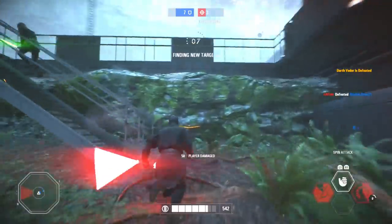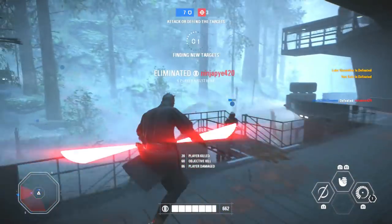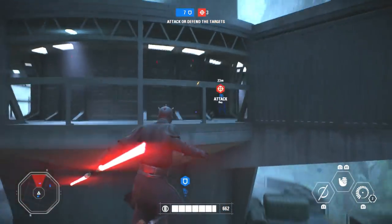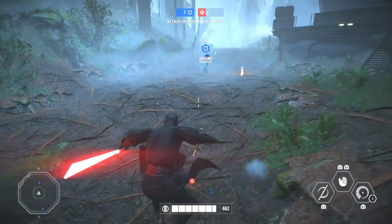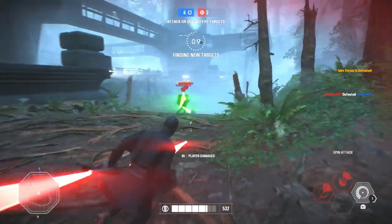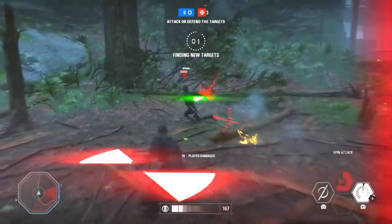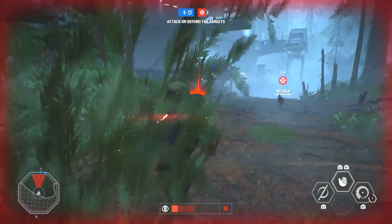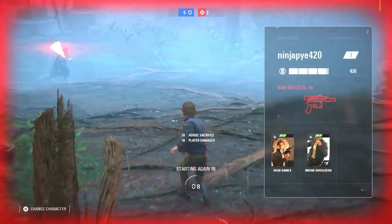Now for weapons: the CR2 has a lowered start damage from 17 to 16, a lower end damage from 9 to 8, and they reduced the damage falloff distance from 40 to 30 meters — so they made it a little bit worse at distance without changing fire rate much. The Blurg 1120 also got nerfed: reduced falloff start distance from 20 to 15 meters, reduced start damage of explosive shot from 29 to 26, and reduced all blast radiuses. If you relied on the Blurg, maybe consider switching guns.